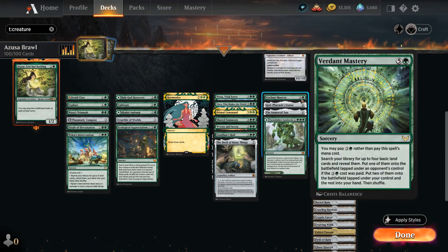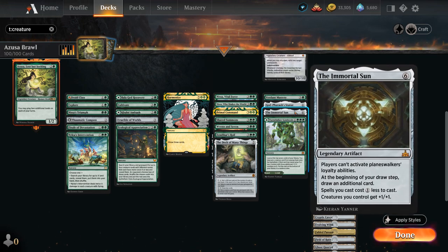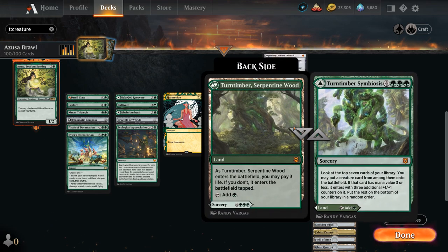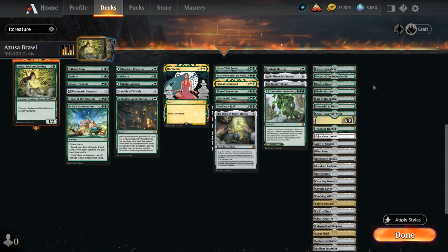Verdant Mastery is a powerful 6-mana ramp card with the flexibility of casting it for 4 mana. Goldspan Dragon's Statue can slow down the opponent, very effective when we're way ahead on mana. The Immortal Sun has a powerful card draw engine, even though it shuts down our own Planeswalkers. Turntimber Symbiosis can find a powerful creature in the top 7. The mana base has a ton of utility lands so we can spend mana in the late game.